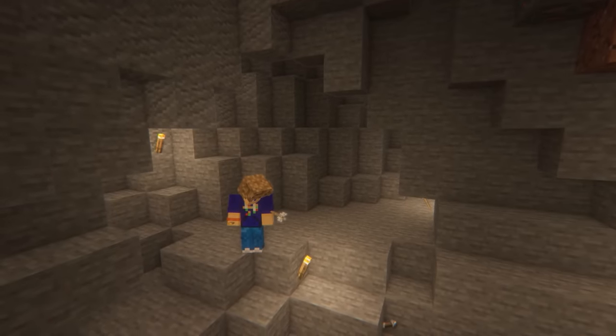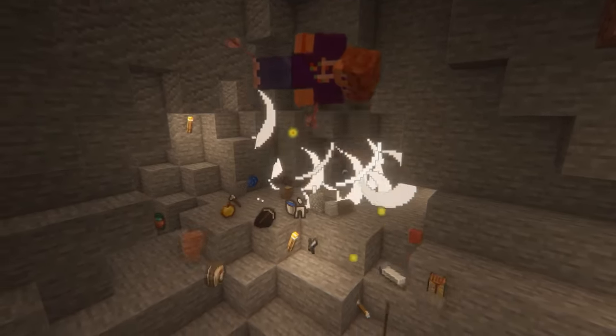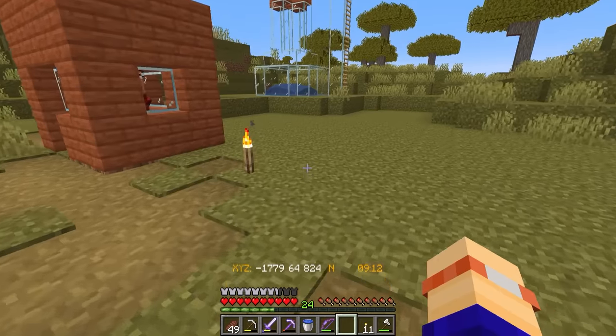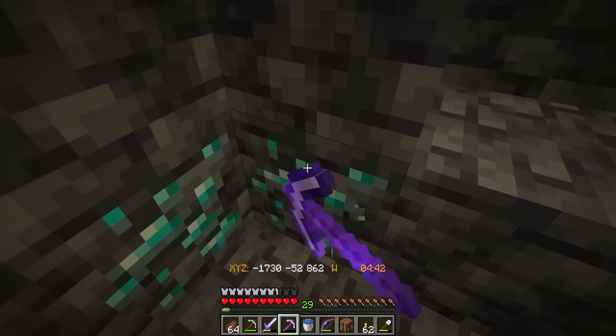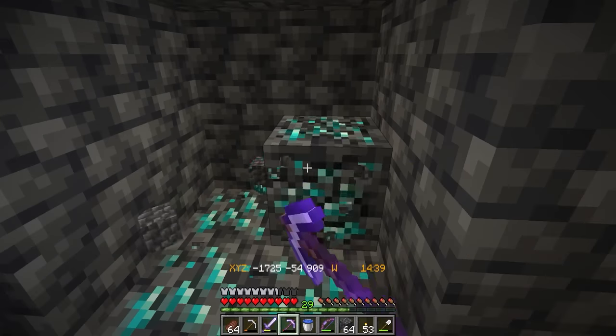On my way down to the mines, I learned a valuable lesson about not having your mob sounds turned off whilst you're exploring. Shortly after this though, I managed to get my first diamonds. Off this high, I put together a villager breeder based on an Impulse SV design. And then whilst they produced some babies, I headed back down to the mines to find some more diamonds. Lots of diamonds. A little bit of crafting later and I feel so much better now.